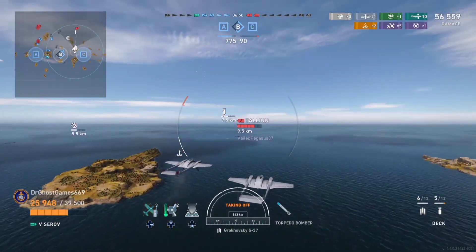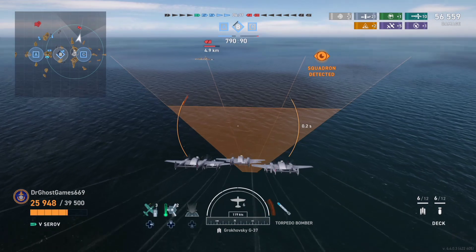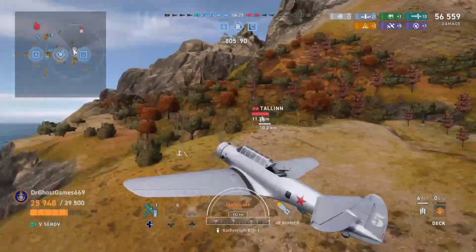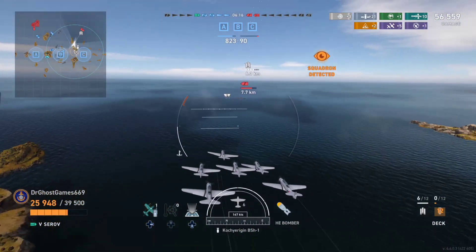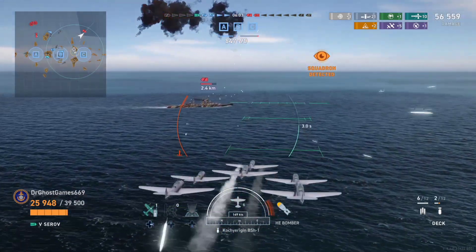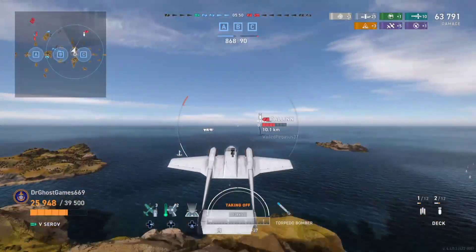We're almost done here. Like I said, not a whole lot of damage this game, and that's just to be expected. But we're doing what we have to do for our team — hunting those destroyers, keeping them at bay. If anybody from this match is watching, mainly those two guys in the division, GG's to you guys — sorry I made your life probably a living hell, but hey, that's my job I guess. We're coming to the end of the video, up to 63,000 damage. We're just farming at this point off this Talon. Keep in mind that Talon has really, really good AA, but we're still getting some drops off. Our Skip Bombers actually got a really good hit there, and that'll be our last bit of damage — 63,000 damage.